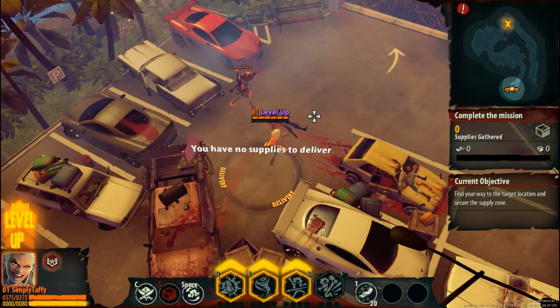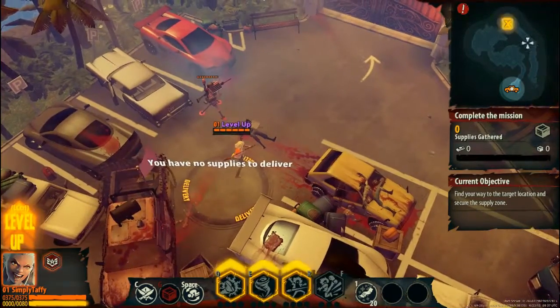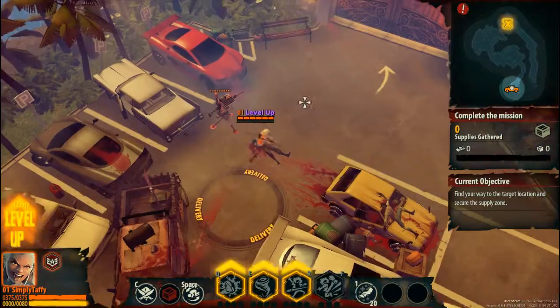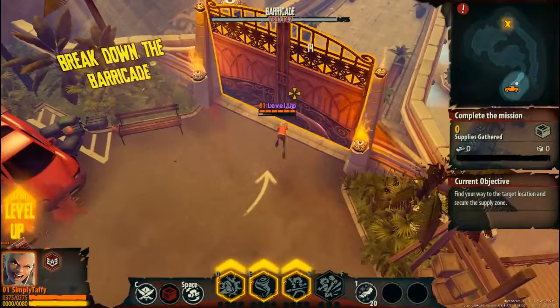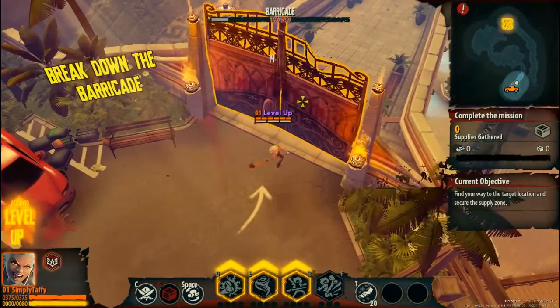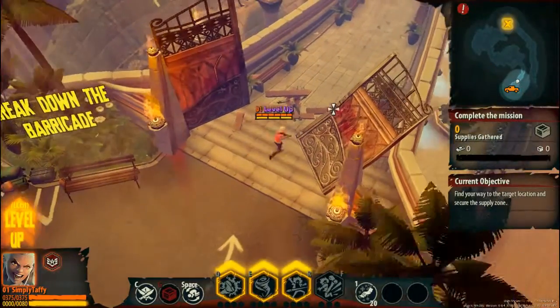My objective here is to go and secure an area at the X mark spot on the map. As you can see — follow my mouse and you can see that X mark spot there. And try not to get killed. Okay, let us go. First of all, I'm going to damage this barricade — as it says in yellow words right there, break down the barricade.